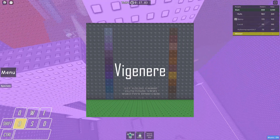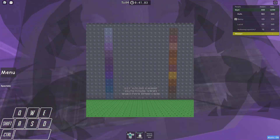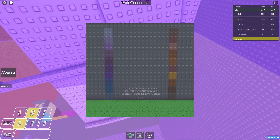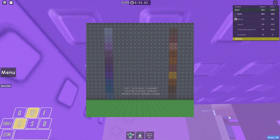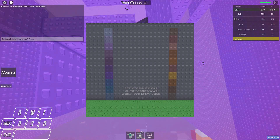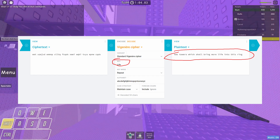Vigenère? Whatever — some stupid French cipher, right? This is a type of cipher that requires a special key to go ahead and decode it. You can see below the ciphertext that there's a word that says 'life,' which is the special key. So if you go ahead into a Vigenère translator and put in the special key of 'life,' you get a text that comes back that says: 'Two towers shall bring more life to this ring.'